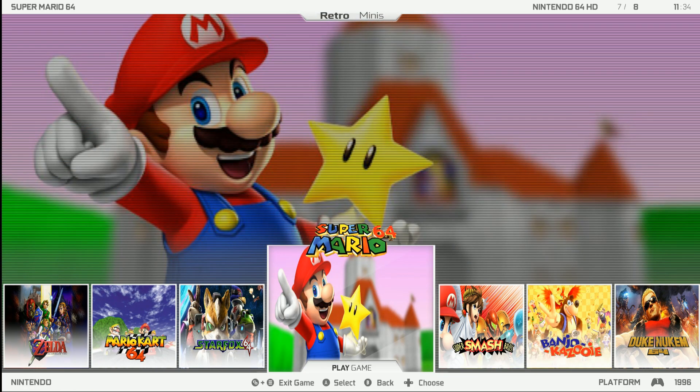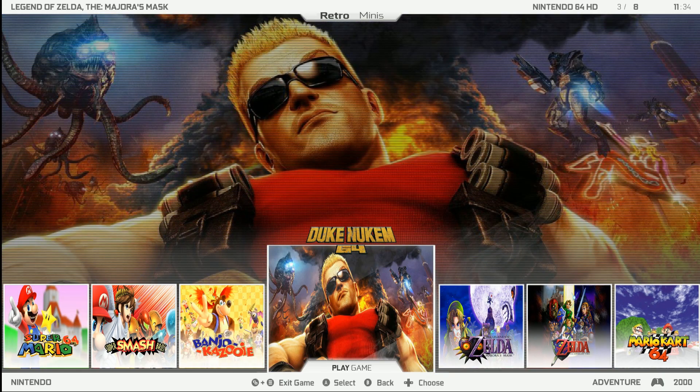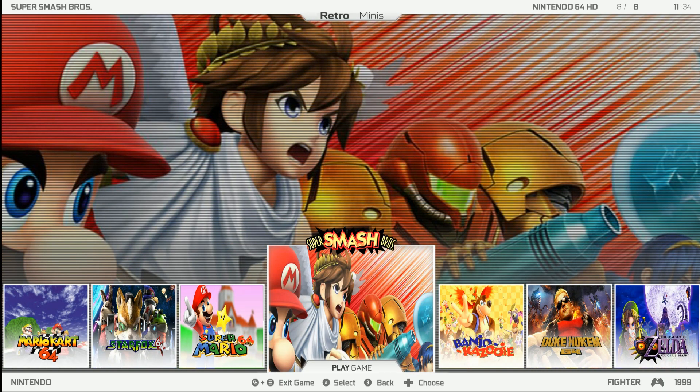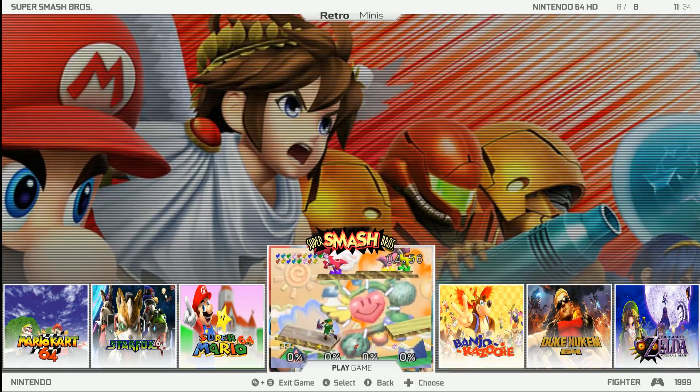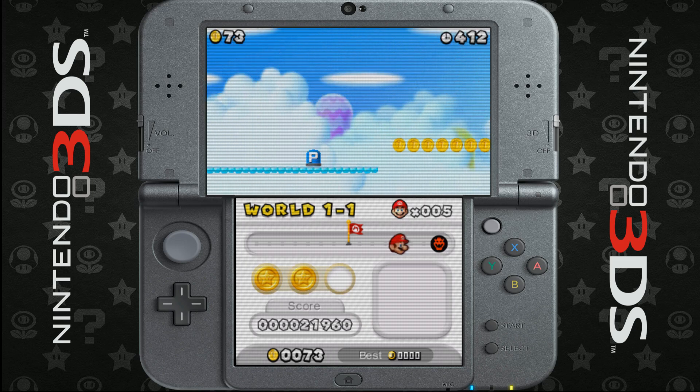We're checking out the Retro Minis add-on packs. We're going to be adding a Nintendo 64 high-definition pack and a Nintendo DS pack as well. We're also going to see some of the other packs out there, like the PlayStation pack, the Techno Parrot pack, there's a Wii and a Wii U pack, and a bunch of other packs I'm sure you're interested in.